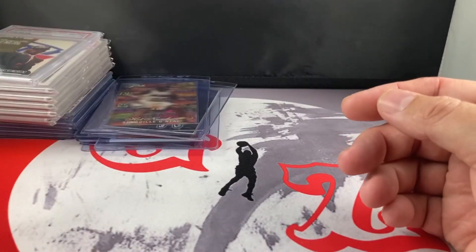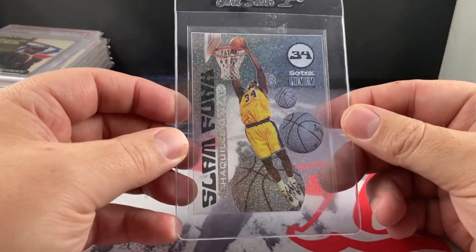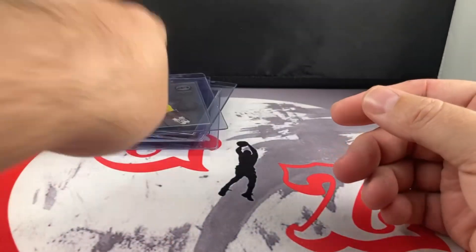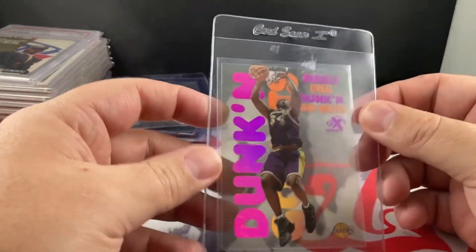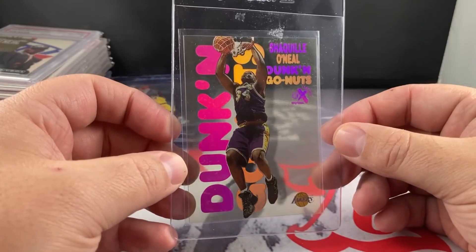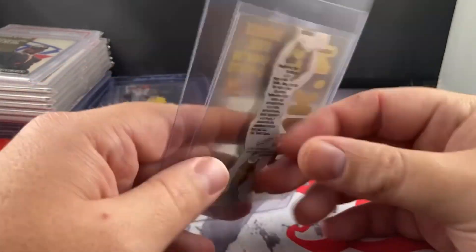I can't wait to get that one graded. Slam Funk — these are cool, they're acetate cards. Dunkin' Go Nuts — pretty iconic set. I'd like to get the Vince Carter on this too, I don't have that yet.